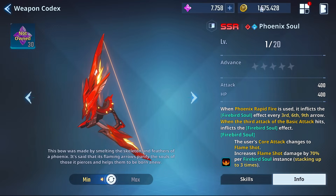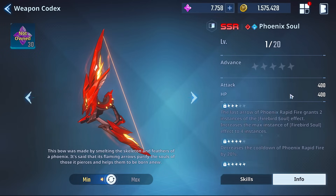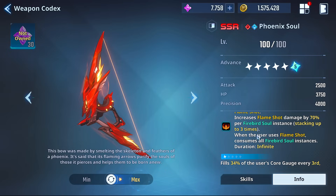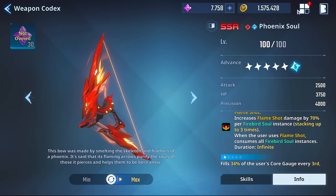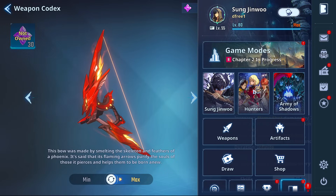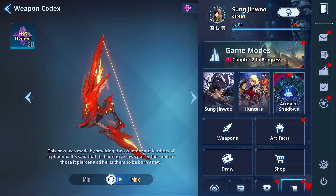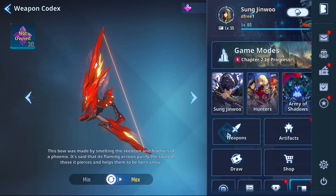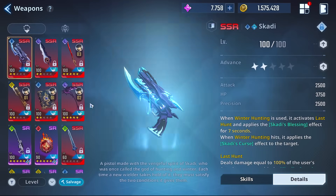This thing is crazy. It will absolutely destroy the competition damage-wise. When you have it you can pair with pretty much anything and be successful — the Scythe, the Grimoire, and obviously Plum Sword. It's going to be one of those weapons in the top combinations.